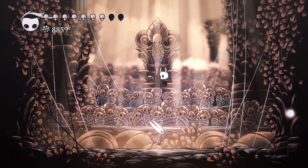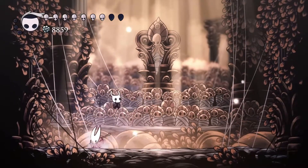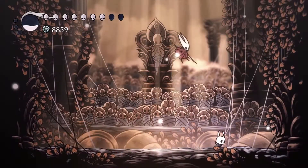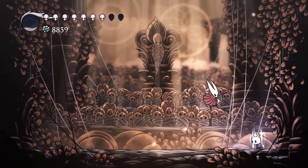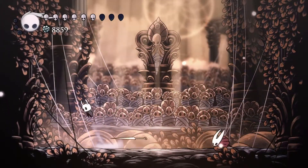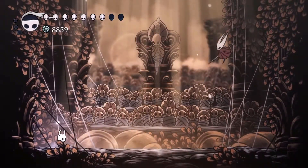You have three opportunities for healing in this fight. When she's staggered, if you're fast, you can heal two masks. During the threadball move, you can heal one mask. If you're lucky enough to be out of range for the throw move, you can heal another mask there.